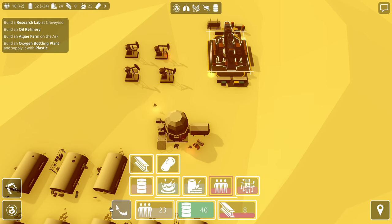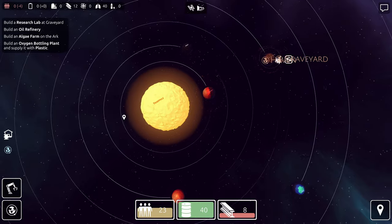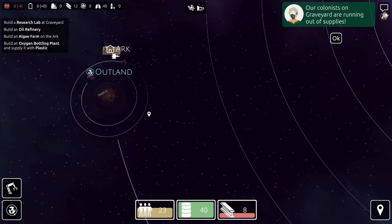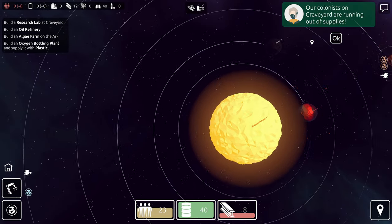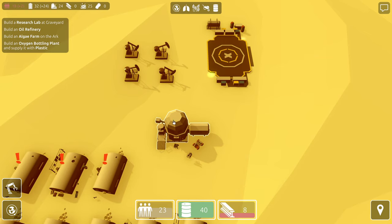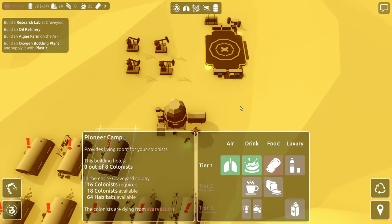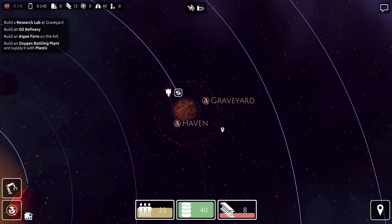We'll lift off here and bring these back to Outland. Basically we're just going to have these ships switch. Graveyard is running out of supplies — wait, what? Which supplies? Oh, you're running out of potatoes. I'm glad you told me right now because I can help with that.